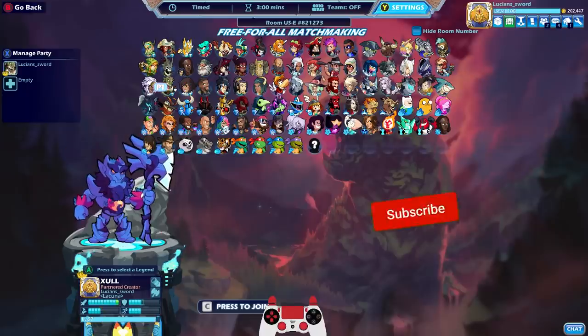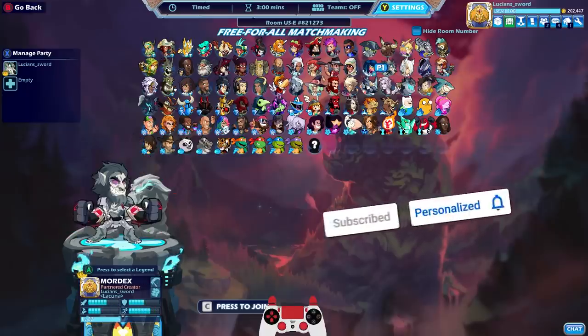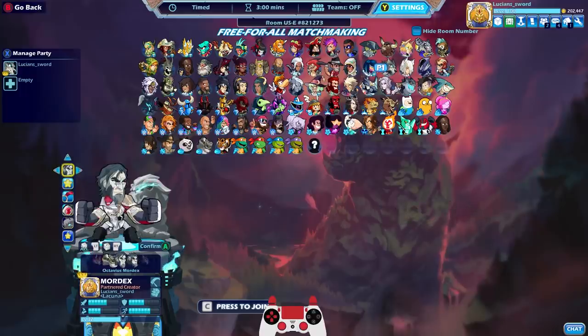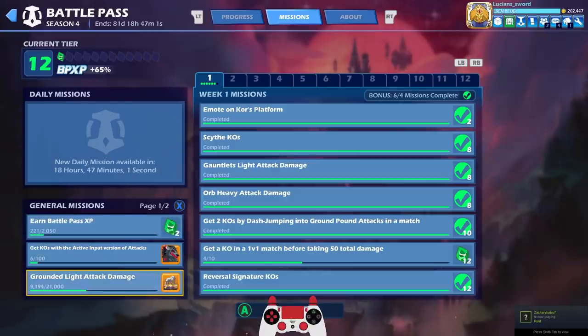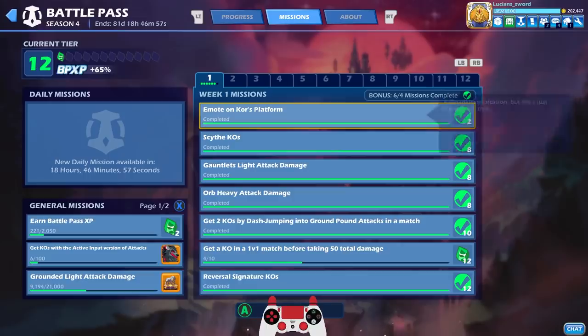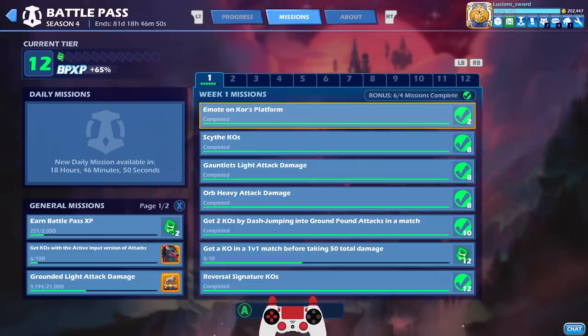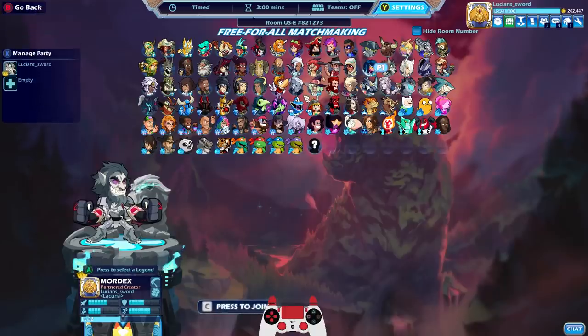Anyways guys, I hope you enjoyed the video. Let me know if you got your Octavius Mordex level 2 or even level 3 — I saw some people already got level 3, you're crazy. Let me know where you're at on the Battle Pass. If you need help on Emote on Core's platform, I actually made a video on this — this is a remake, they're reusing the challenge from a previous Battle Pass. Basically go to Blackguard Keep and Emote on the platform. Anyways, this is LucianSword. Drop a like if you enjoyed, and I hope to see you in the next video, guys. Take it easy.